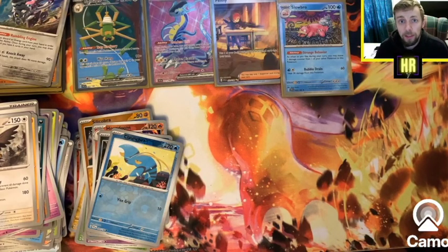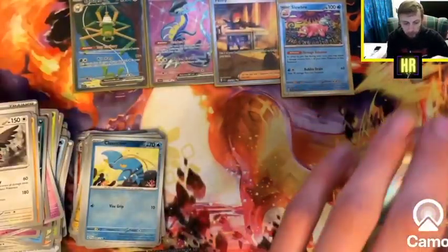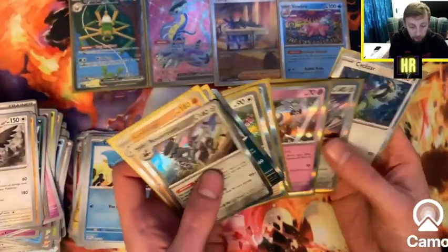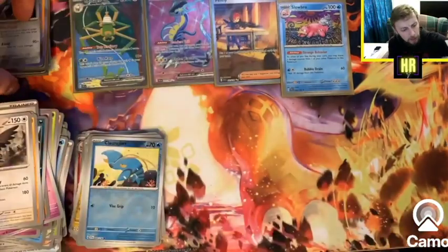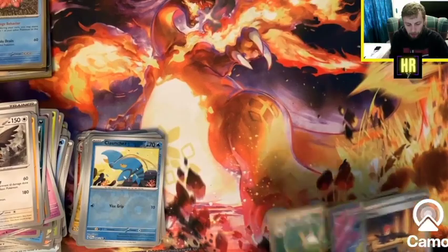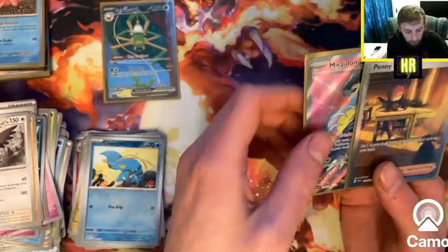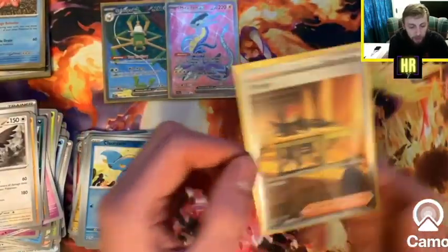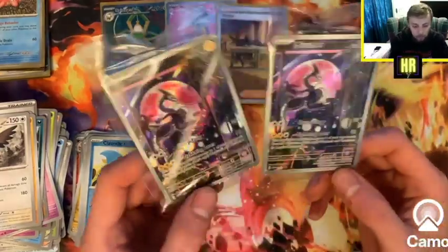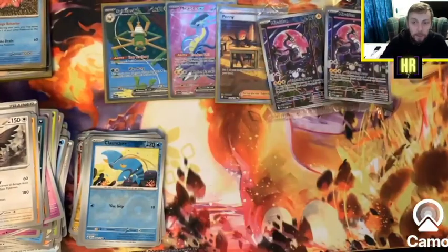Apologies, I completely didn't realise I didn't have my face cam on for all of that. I'll quickly go through the pulls - we've got the hollows: Revavroom, Annihilape, Skeledirge, Kingambit, Indeedee, Dondozo, Klefki, Revavroom again, Cyclizar, and Slowbro. They all look really nice. For the special pulls: we've got the Spidops EX special illustration two-gold-star rarity, the Miraidon EX full art, the Penny special illustration art, and the two wonderful Miraidon promo cards. I'm pretty happy with that ETB.